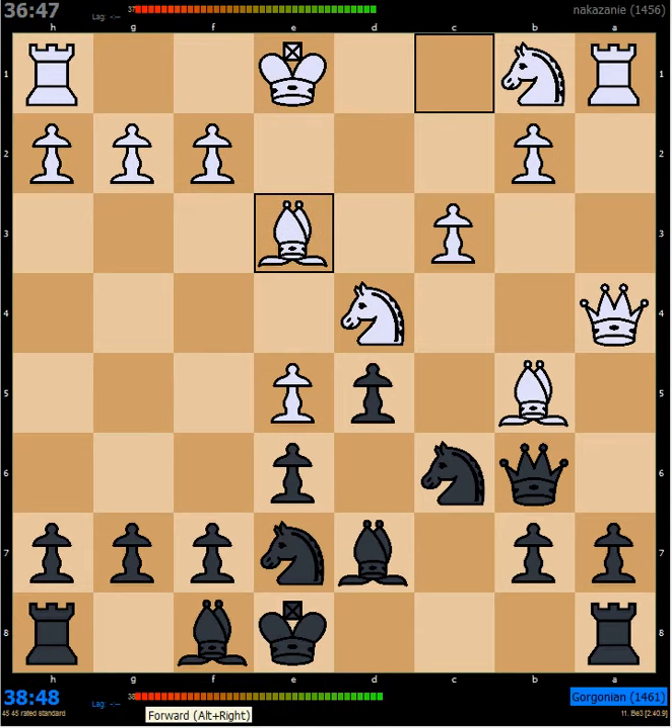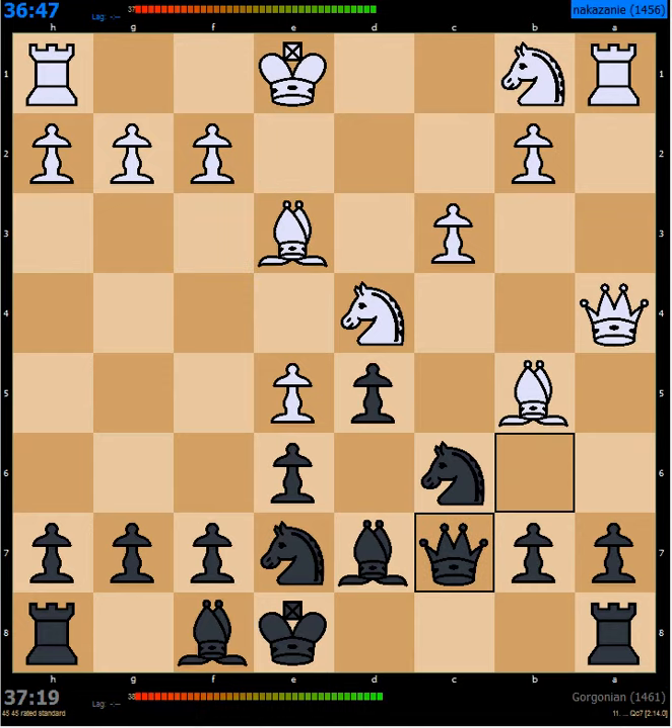He piles up on the queen, puts a little discovery there, so I'm going to have to move away. My goal is to trade off all these pieces and be up a pawn because he's given up the A pawn. He has pressure on C6 and a half-open A file to put pressure on A7. I have the possibility of playing A6 to put pressure on his bishop, but the problem is that my rook is pinned.